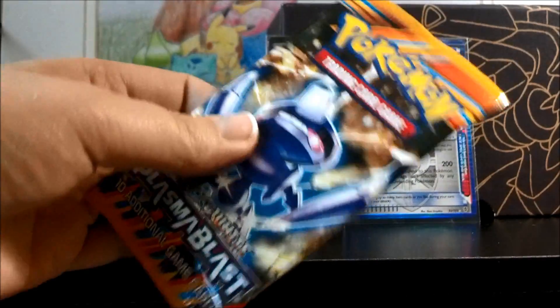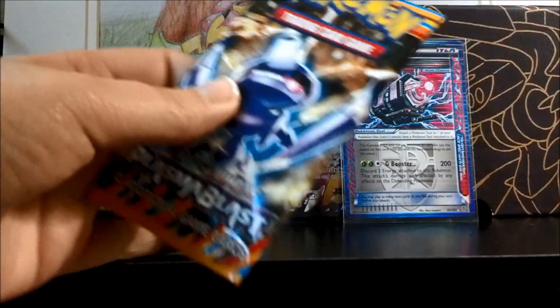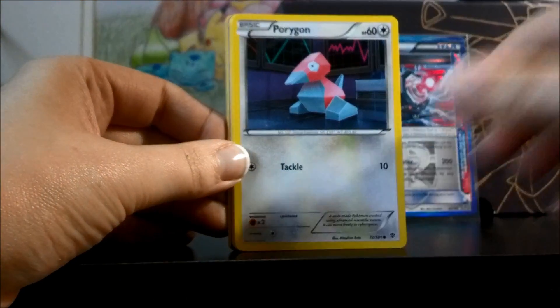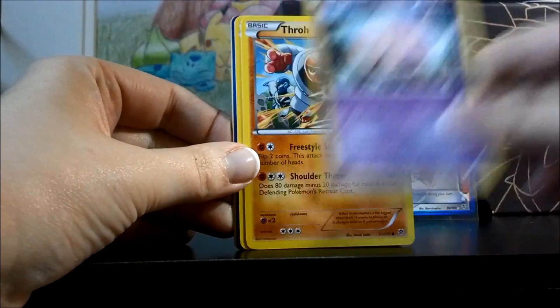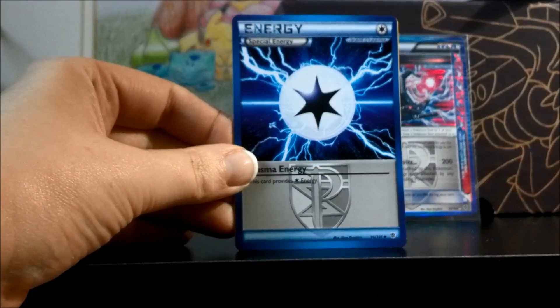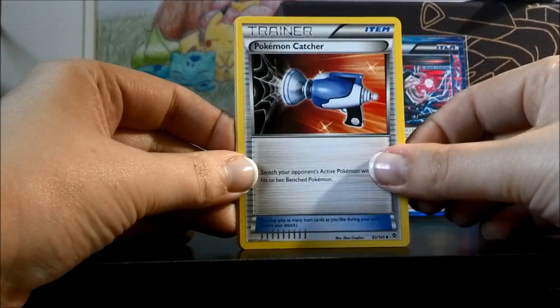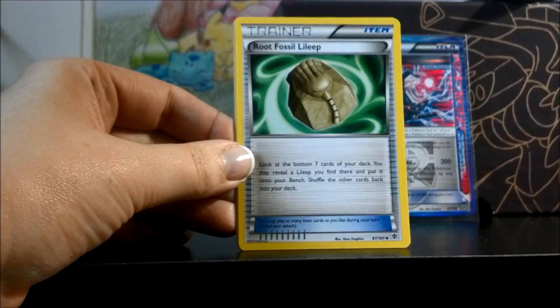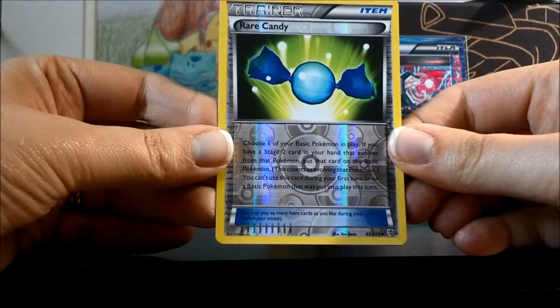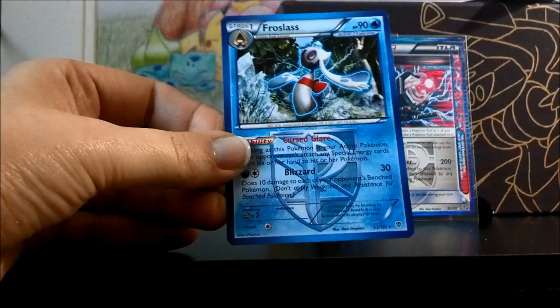And the last pack. We have Shelmet, Porygon, Lunatone, Tornadus, Kangaskhan, Plasma Energy, a Pokemon Catcher — very useful card — Root Fossil Lileep, awesome, a Reverse Rare Candy — and I'm certain that I still need that one, very cool — and a Frostlass rare.